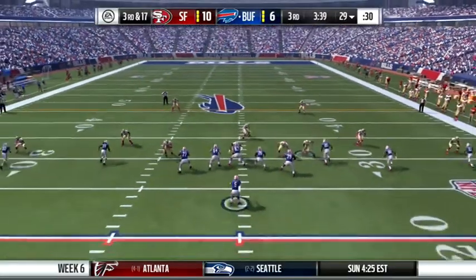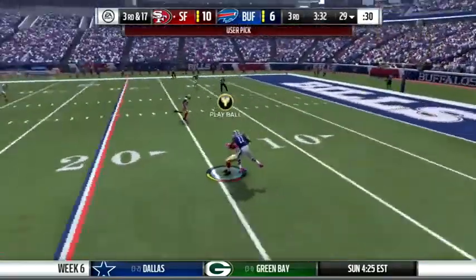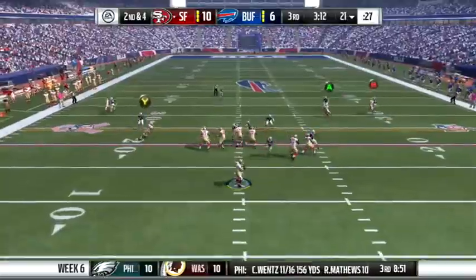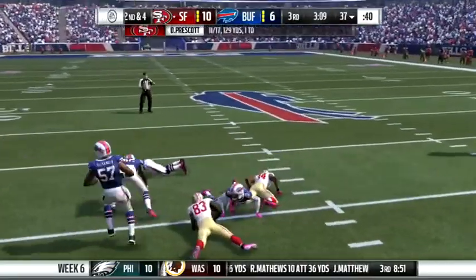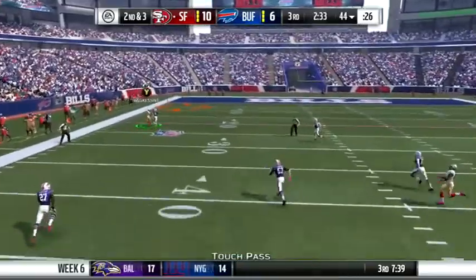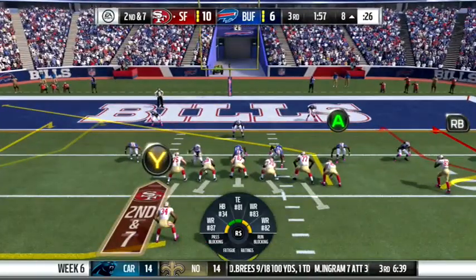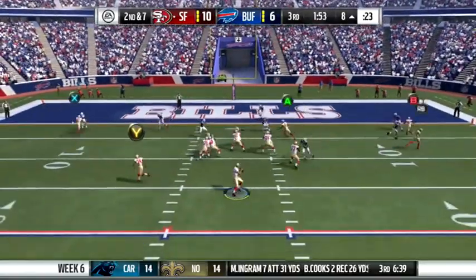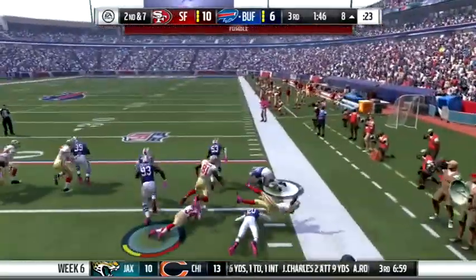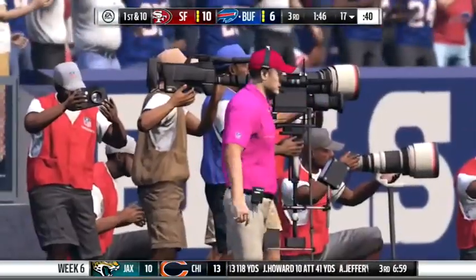Bills face a long 3rd and 17. Tyrod Taylor looks deep — I play the ball for the user pick, interception by Cromartie. Prescott hits Tyreek Hill over the middle for a big 1st down. On 2nd and 3, Antonio Brown makes a one-handed grab down to the 10-yard line. On 2nd and 7 from the 8, Prescott scrambles and the ball is out — Kyle Williams falls on the fumble, recovering it. Bills take the ball back on their 17.